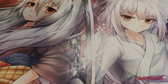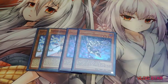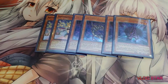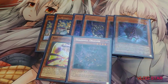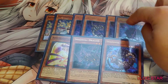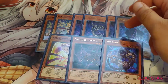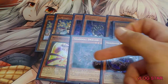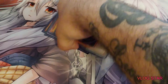That's it for the Lightsworns. For the Shaddolls, I'm running 2 Wendy, 2 Squamata, and 2 Hedgehog — 2 each of the best ones. And then for the 1-ofs: 1 Ariel, 1 Dragon, and 1 Beast. I run 2 each of Wendy, Squamata, and Hedgehog because their effects are once per turn but they gain you the most advantage. You kind of don't want to open the 1-ofs, but their effects are too good to not play them.